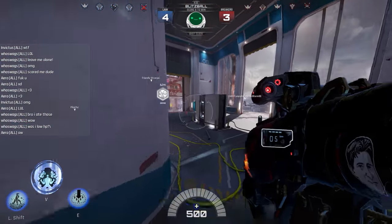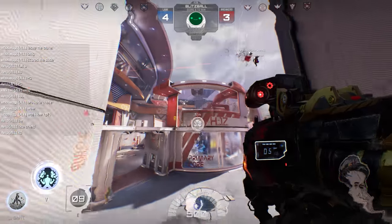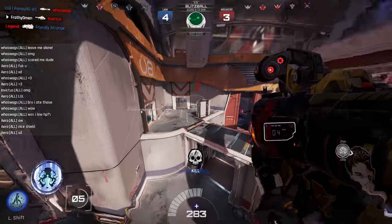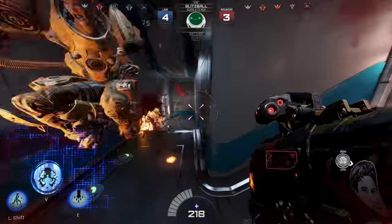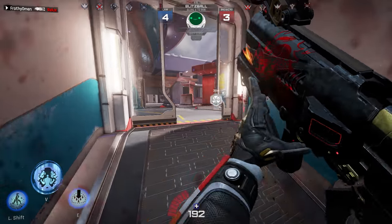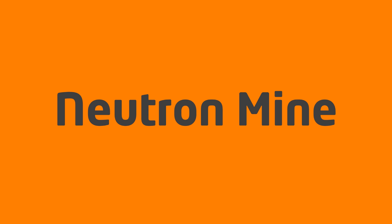Another niche use of this ability is to give yourself a ghetto double jump. Whenever you're airborne and you activate Pulverize, your Titan is going to actually jump again in midair and get that little bit of extra height before crashing back down to earth. You can use this to your advantage to climb up ledges without resorting to rocket jumping, and your health total is gonna thank you when you start doing that consistently.